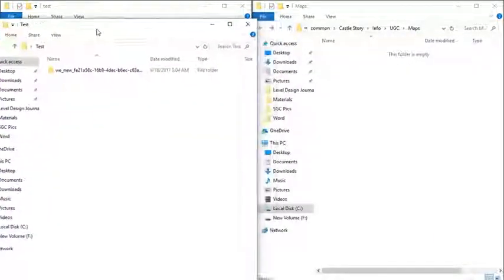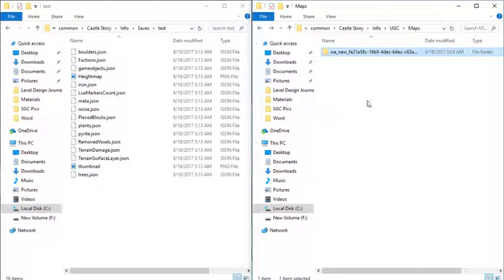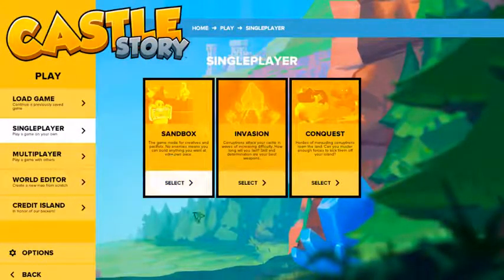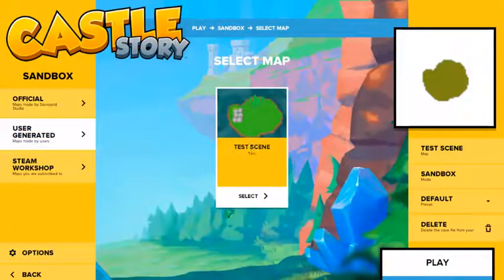You can then grab this file, drag this back in, and we now have our file back. So now I will be able to go back into sandbox mode, get a user-generated map, and then my testing is still here.